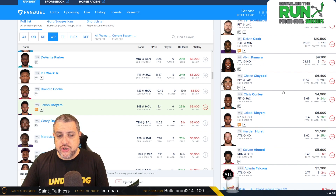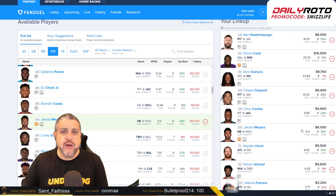So the final lineup: Ben Roethlisberger with Chase Claypool, bringing back with Chris Conley. Dalvin Cook as a one-off, Alvin Kamara as my secondary stack with Hayden Hurst, Jacoby Myers, Salvon Ahmed in the flex, and went with the Falcons defense — hey, they correlate well with Jameis Winston. We'll go with that.